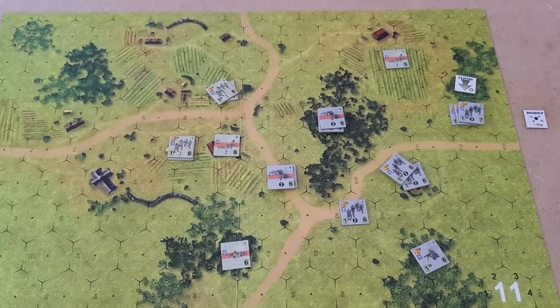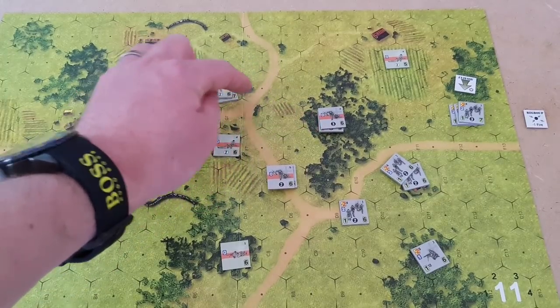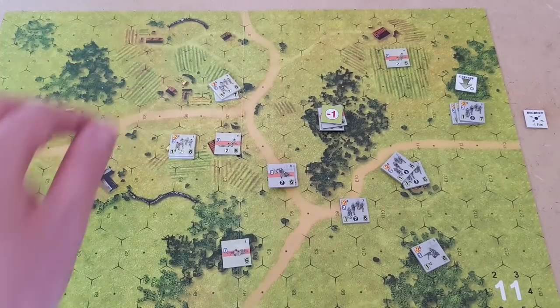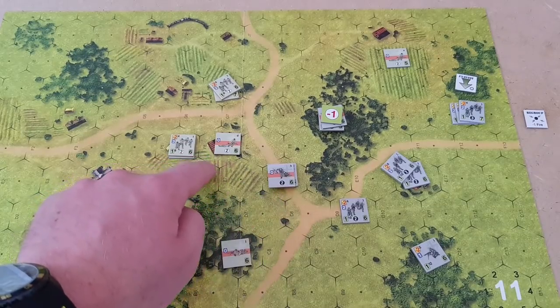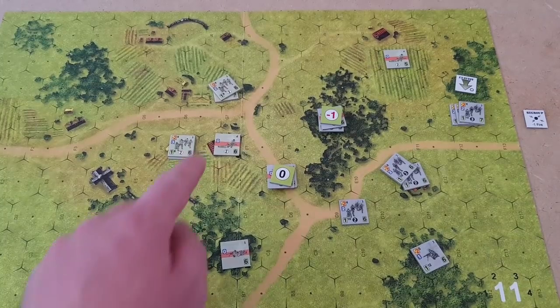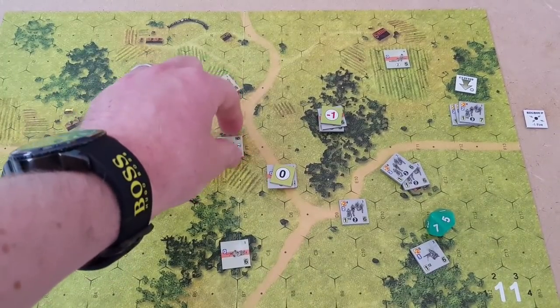So the first thing they're going to do — this unit in the building is going to fire at the unit in the woods. Three hexes with an eight — minus one, so we know it's going to be a minus one because they're in the woods. They've acted. This unit does have line of sight through to here, so they're going to fire at them — three with an eight gives minus one, so a zero marker on them. My unit in the building is going to attempt to recover — they need a six or less. They roll a five, so that's all they can do this turn.